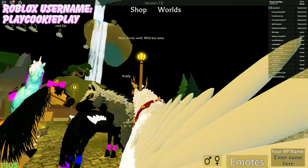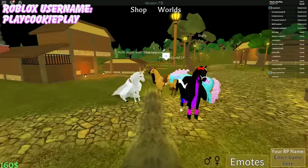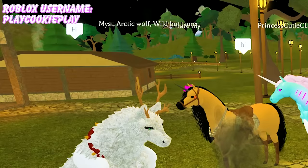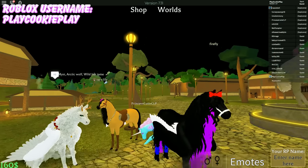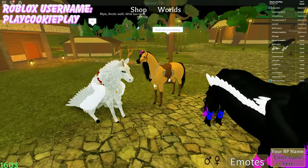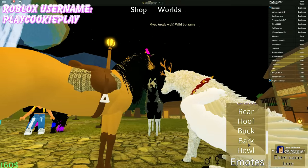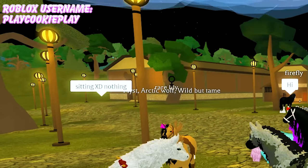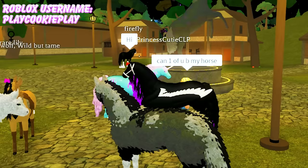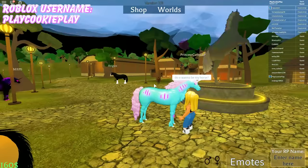Hi. Oh, she's rearing. She's just so sweet. They keep just saying hi. Look at this wolf pegasus sitting down. This is really, really cool. How are you doing? Oh, I can bark. I'm barking at everyone. Sitting. Can one of you be my horse? Friends, do you want to be my horse?